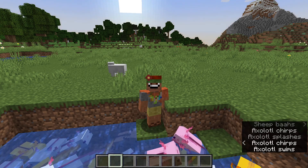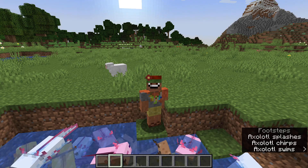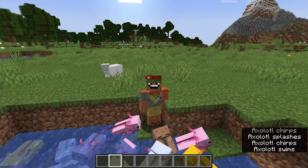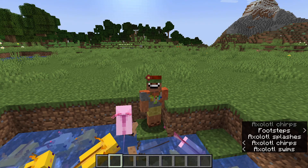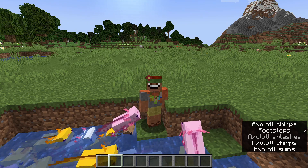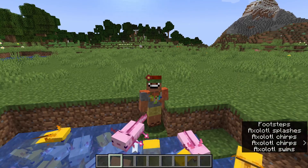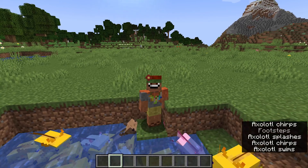Experience orbs will now merge if there are a lot of them, because having many XP orbs is a lot of entities in the world and can lag your game — now they merge together to reduce lag. Holding down the space bar now increases the scroll speed in the end credits, and holding control and space bar makes it go even faster.